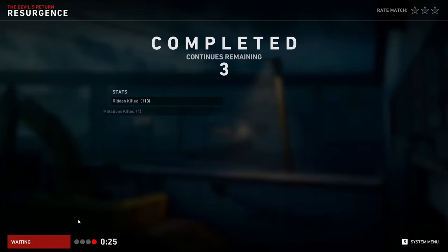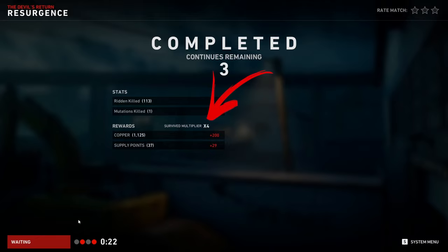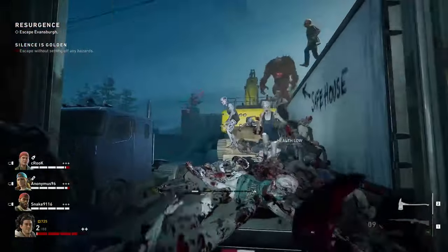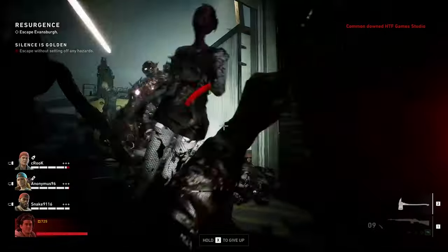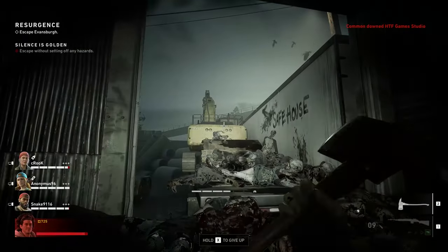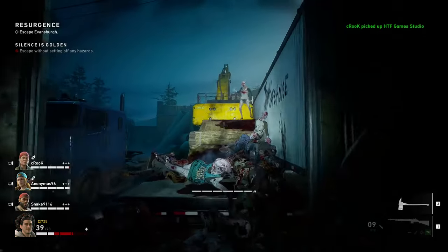At the end of each level you will receive a specific amount of copper that is massively boosted by a multiplier. Usually it starts from 4, and each time you die in a specific run it will be decreased. So it is really important to avoid going down and losing lives in order to ensure the biggest reward possible at the end of each level.